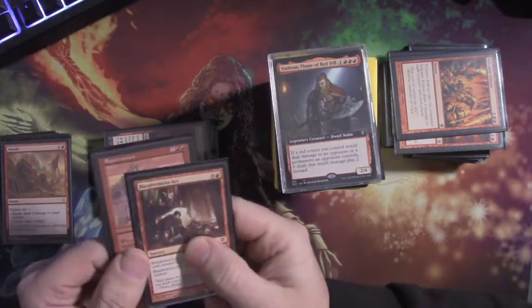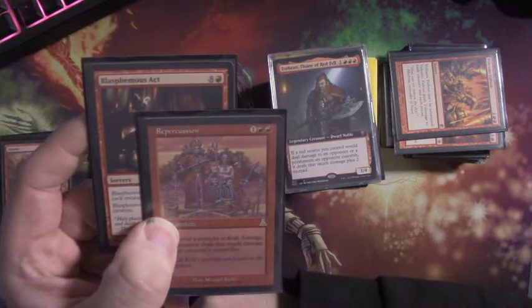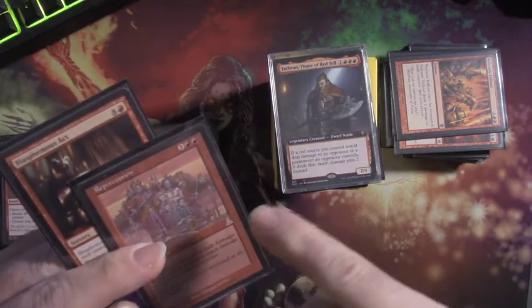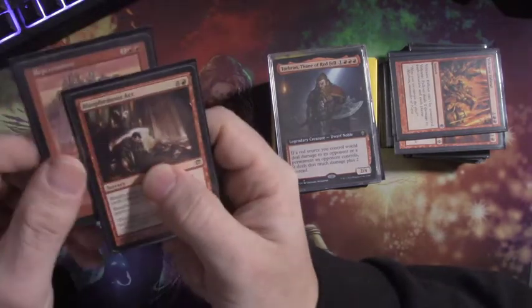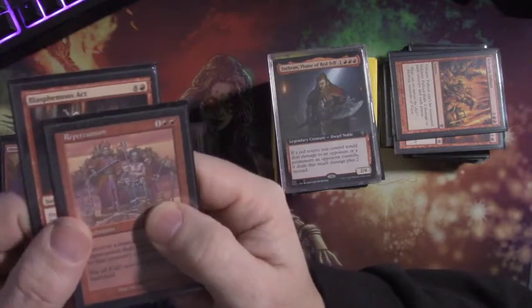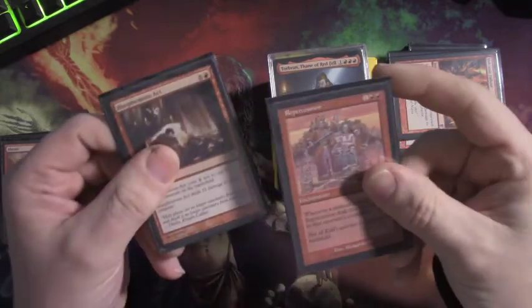Blasphemous Act is the big one. For people who love heavy creature decks, even if Torbran gets removed, if Repercussion is out and there are lots of creatures, Blasphemous Act deals thirteen points of damage to each creature - and Repercussion redirects all that to each player's face. That's potentially game-ending. Playing Repercussion and then Blasphemous Act in one turn could kill everybody at once. I've had this played against me many times and it always hurt, but it makes perfect sense.